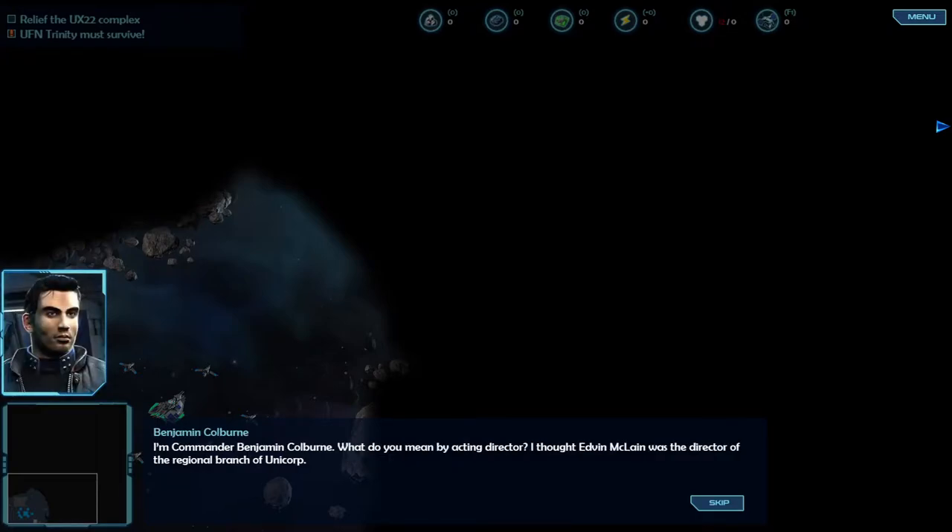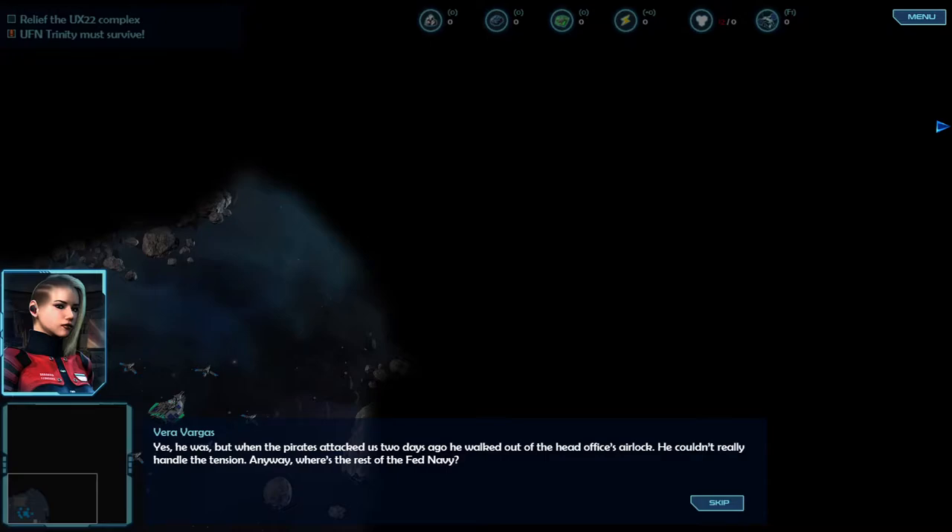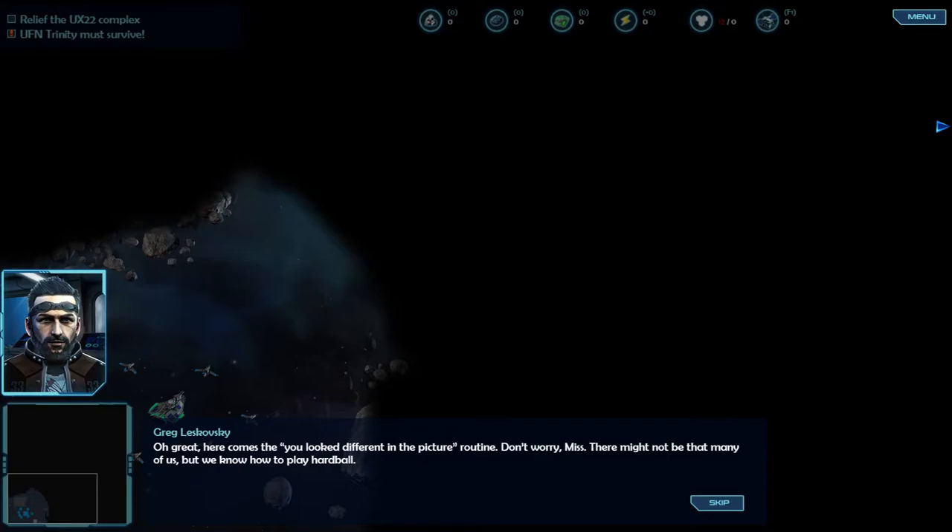I'm Commander Benjamin Colburn. What do you mean by acting director? I thought Evan McLean was the director of the regional branch of Unicorp. Yes, he was. But when the pirates attacked us two days ago, he walked out of the head office's airlock - he couldn't really handle the tension. Anyway, where's the rest of the Fed Navy? Don't worry, miss. There might not be that many of us, but we know how to play hardball.